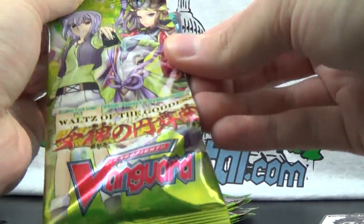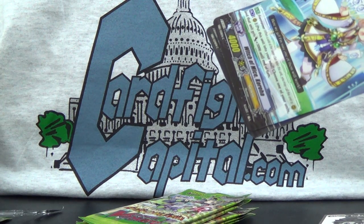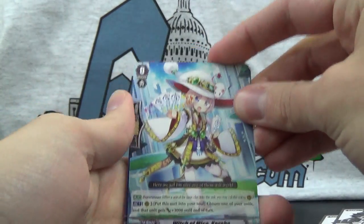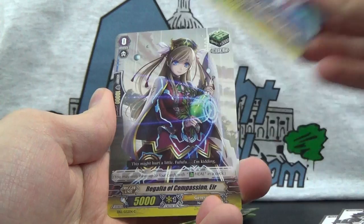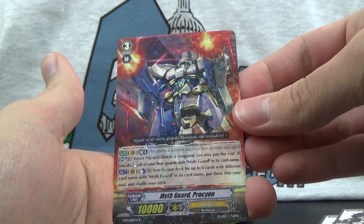Well, there are only about eight rare types in the set, so you're going to get some duplicates. Pack 10: Witch of Mice Koroha, Goddess of Union Juno, Regalia of Farsight Clear Angel, Regalia of Compassion Iyer, and Myth Guard Procyon.